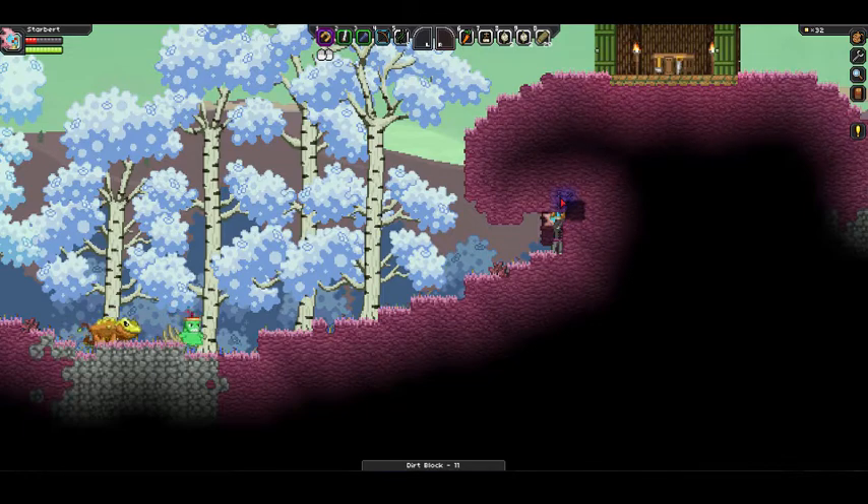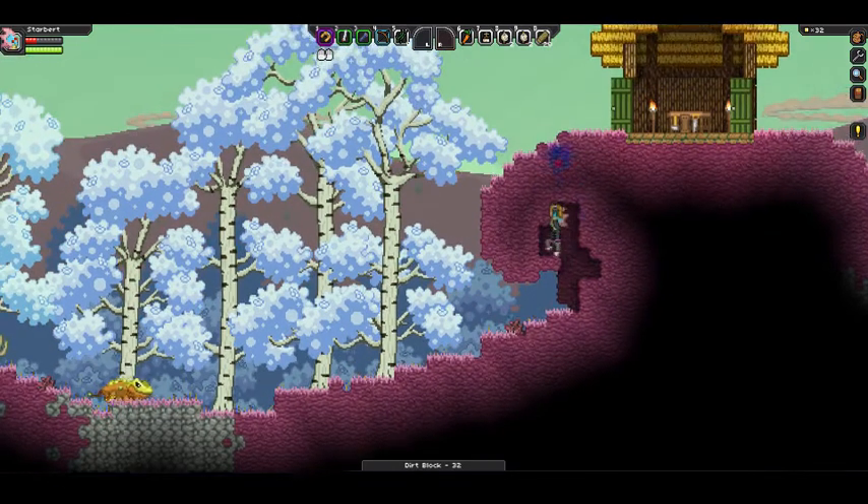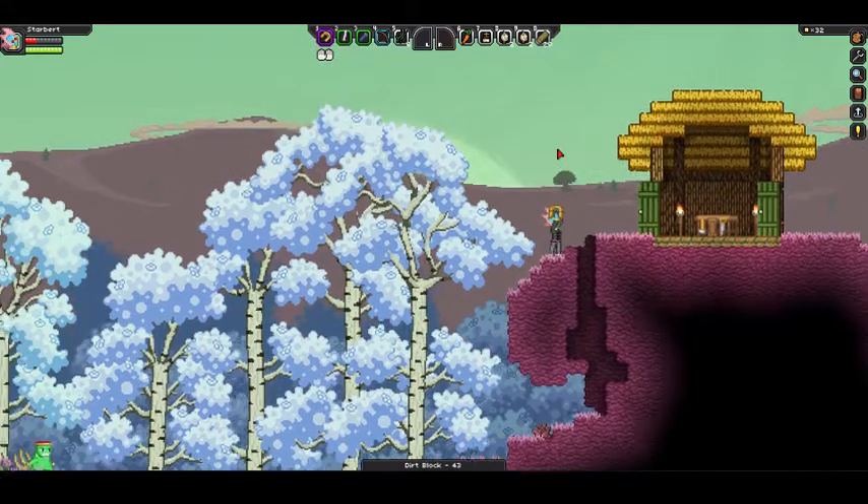Might as well get a little pathway back into our little house, because I will be coming this way quite often. And I think we're just going to put a little alcove right in the side here. And there we go. We need to get rid of this too. There we are. Alright, almost at the top. Just three more. There we are.